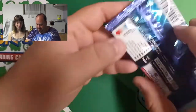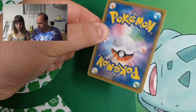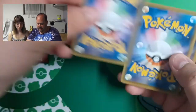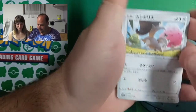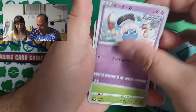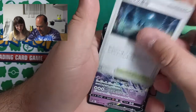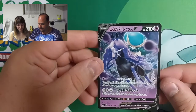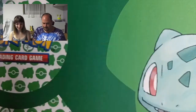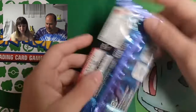This is my last pack, number 14. We still have two more possibilities to find a second secret rare — that would be really nice. Scowet. Inkay. Ledyba. Old Cemetery. And Shadow Rider Calyrex V! Nice card. I found three V cards this time. Yeah, you were more lucky than me.